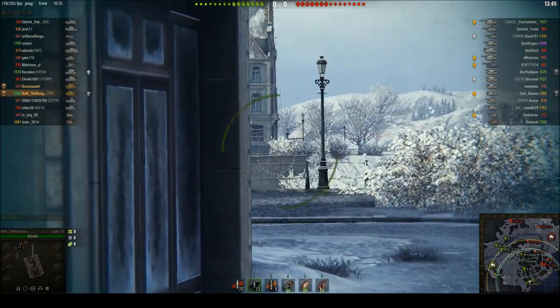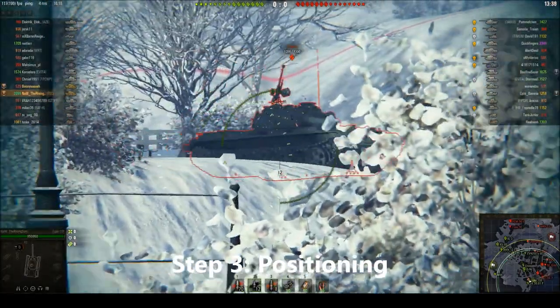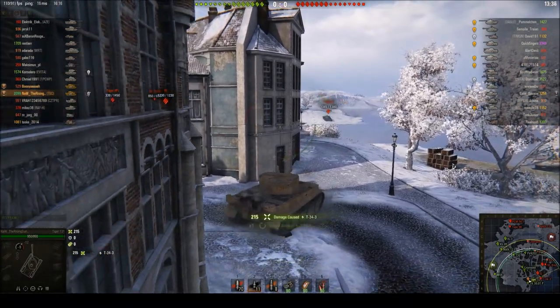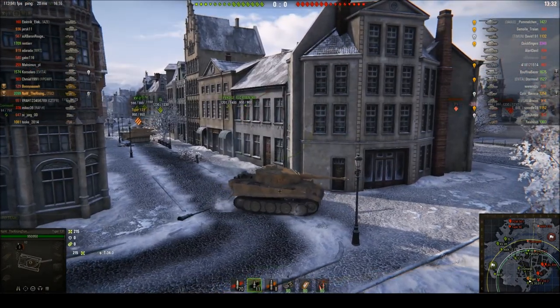And now three things are happening. First, QuickyBaby appears. Second, Booyah is passing just behind me. And third, I am ambushing somebody. It's not QuickyBaby now, but a top tier medium, so that isn't too bad. In the meantime, Booyah is moving down the street to give us another angle.